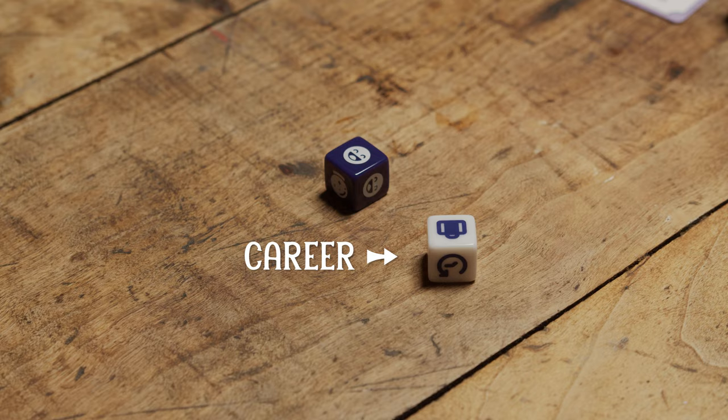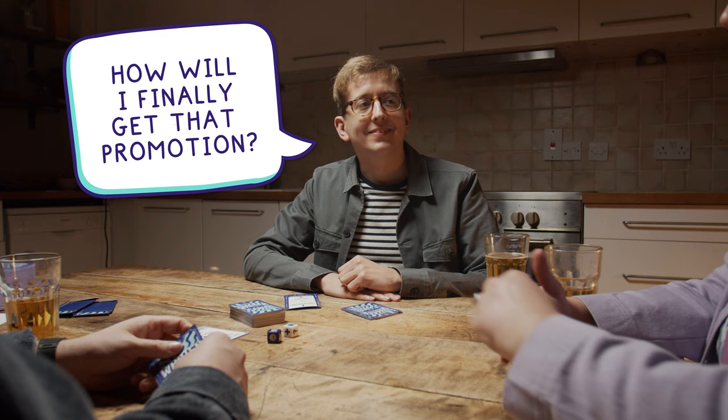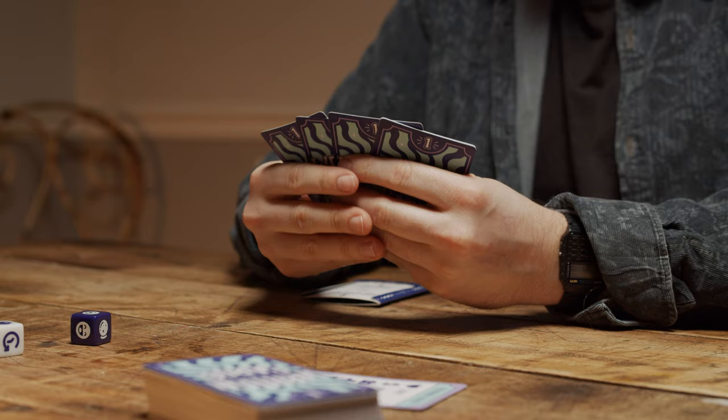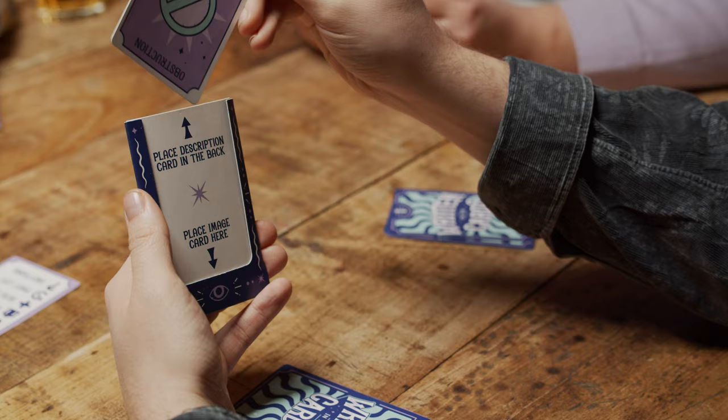You can also check the instructions to find out exactly what your role means. Next, the seeker must ask the group a question relating to their career. This can be as open or as specific as they like. Now everyone else must use their cards to create a hilarious prophecy relating to this question.